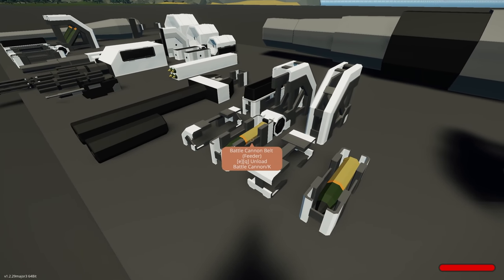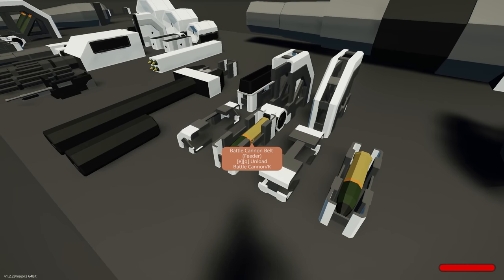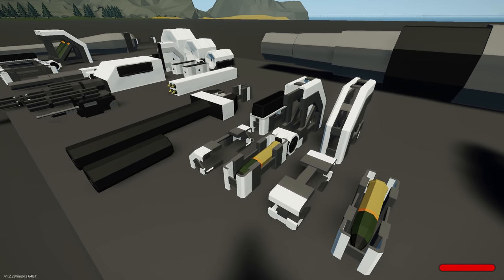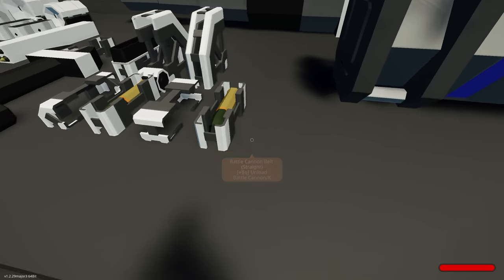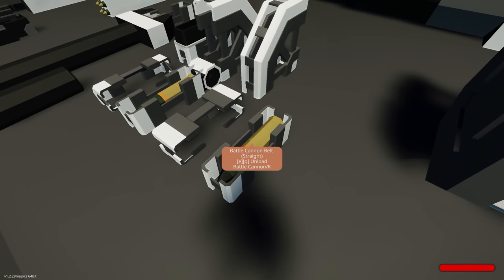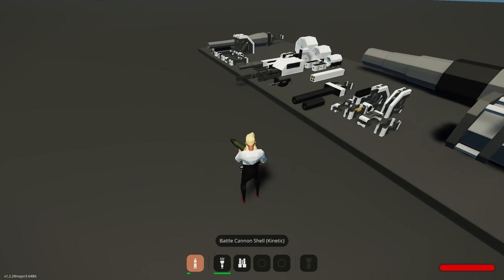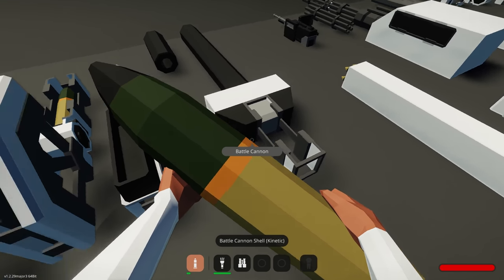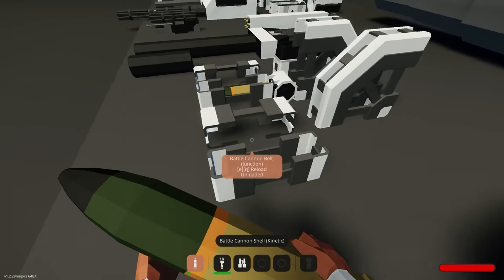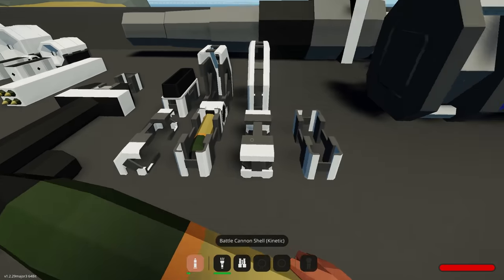Another cool thing with these rounds is you can select different types of ammunition — kinetic, incendiary, AP, and more. And if you don't want a belt system and just want to manually load your gun each time from an ammo rack, you can do that. You can have straight pieces in your vehicle, pick one up, and load it into the gun. You can only load once the breech is open, and the spent casings do look pretty cool on the ground.